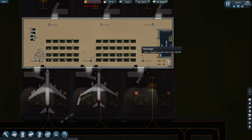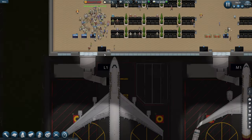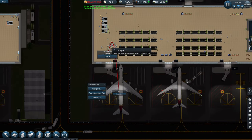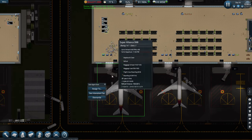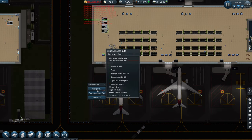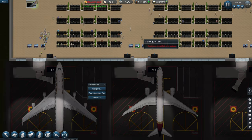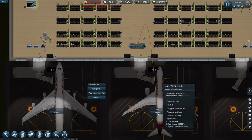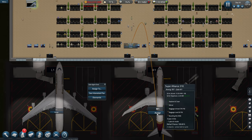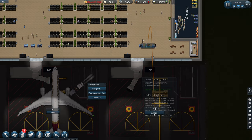There we go, the workers are going over to fix it now. So now we need to assign these to the gates. Assign to that one. Assign that one. Sign that one and then get these.